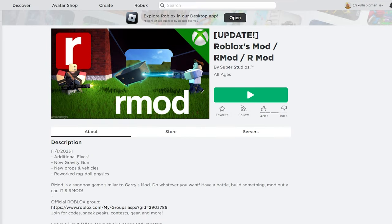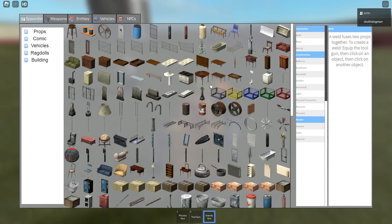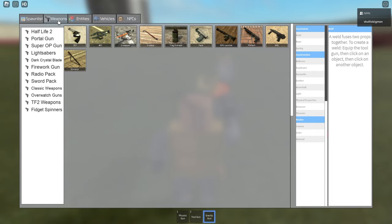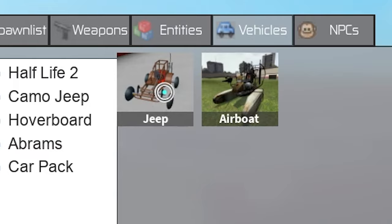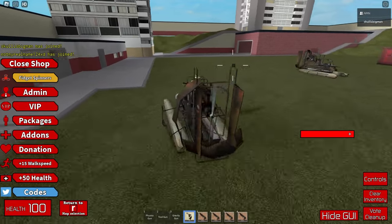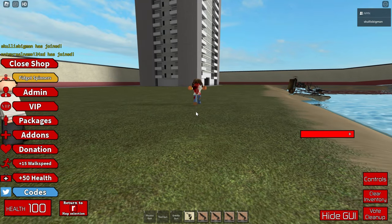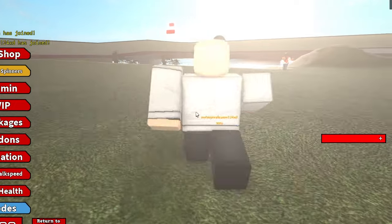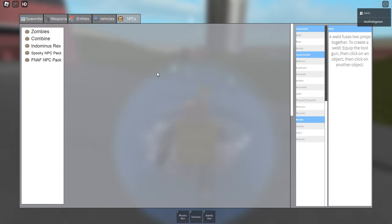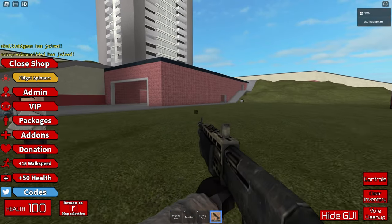The next one we're going to do is Roblox R-Mod. Press Q — the menu looks so decent. That actually looks like Gmod. The layout is the same. Look at the weapons — the weapons thing actually looks good. Look at the cars — that's actually one of the cars. Airboat — it's actually very good. I'm sort of surprised. Let's spawn a zombie — they're basically the same as the other zombies from the first game. There's not really many NPCs in this game. Look at the shotgun.